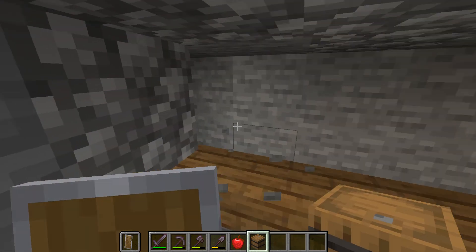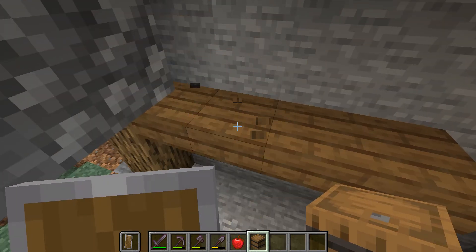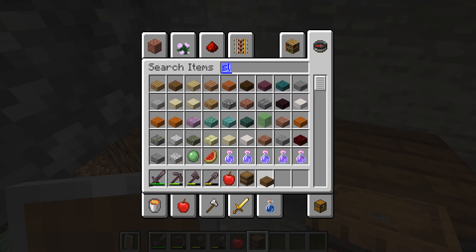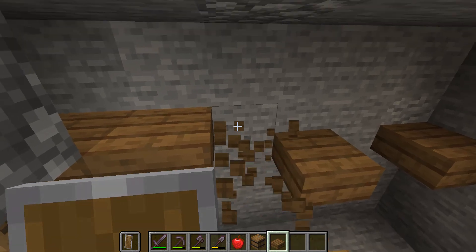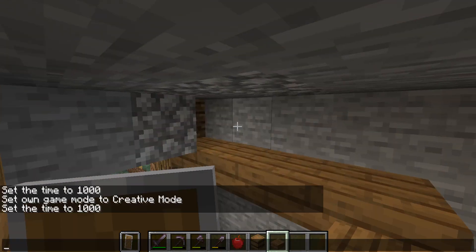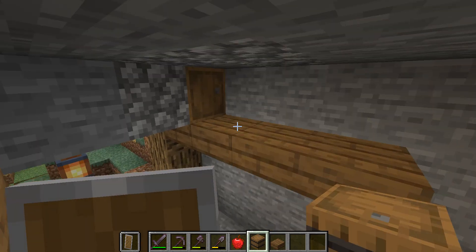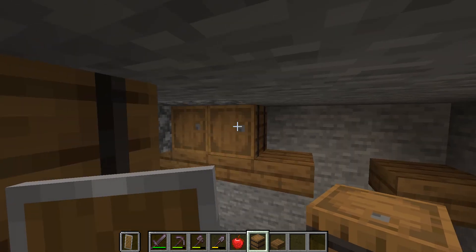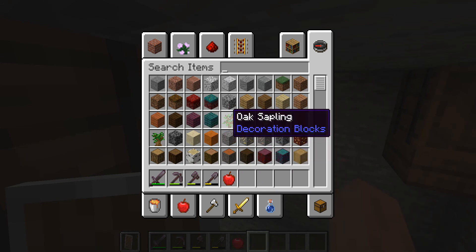Kind of make it look like somewhere where you can set things. Hold on guys, I just messed up. Even us builders who've been playing the game for a long time make mistakes — it's normal. Let's place our barrel right there, two barrels — a barrel here and a barrel there.